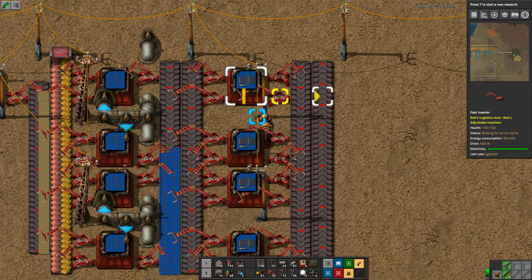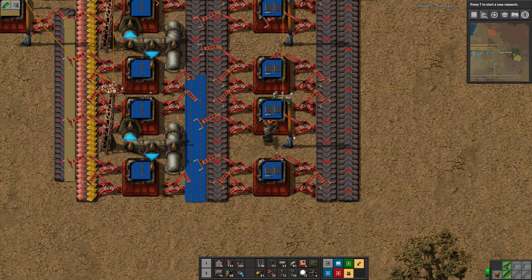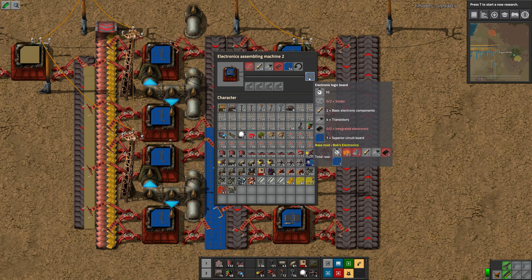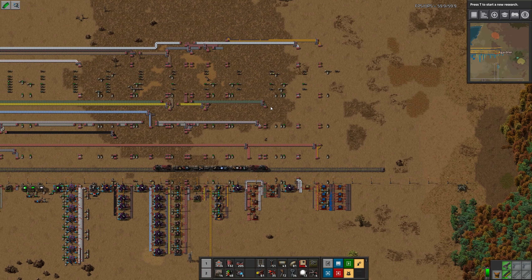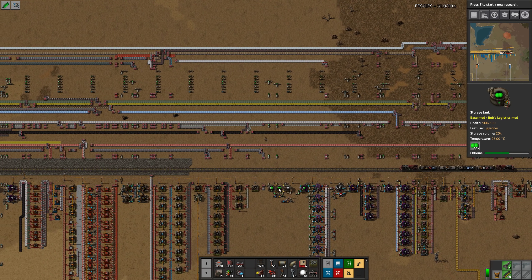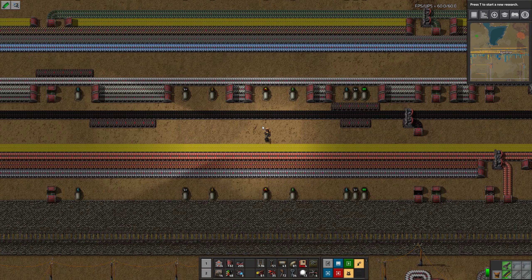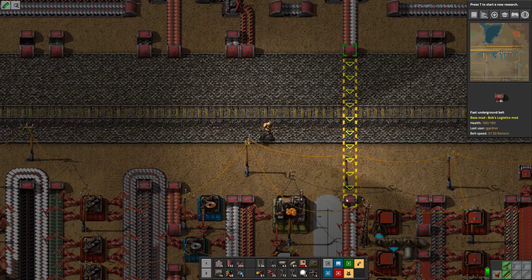Somebody was saying I can copy and paste the parameters of these guys with Shift E. I might do that but I haven't tried it yet. He's gonna need transistors, solder, basic electronic components, transistors, and integrated electronics — so basically all the electronic components including solder. Let's go find some solder and bring down some basic electronics. How are we doing on resources? Good — we're building up sulfur dioxide. We still have too much petroleum gas. There's the basic electronics. I don't see solder. Oh, we make solder? No — solder's gonna be here, I know there's solder in this process.